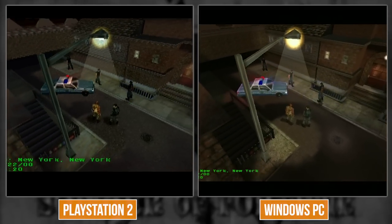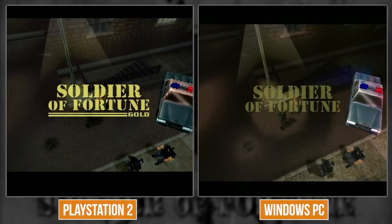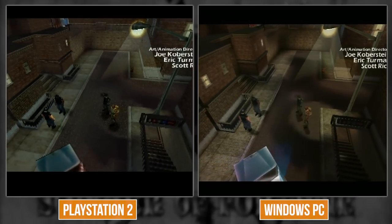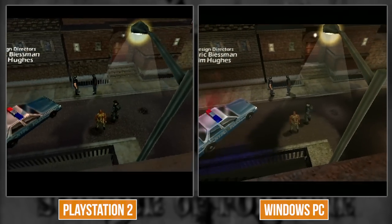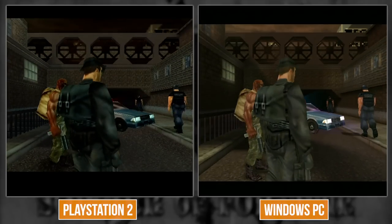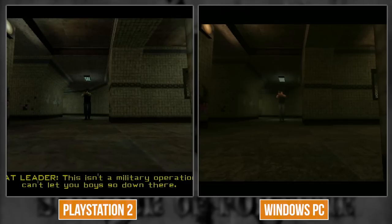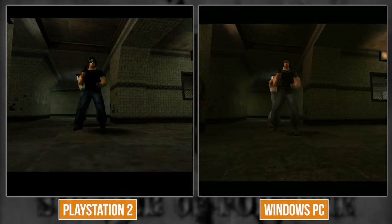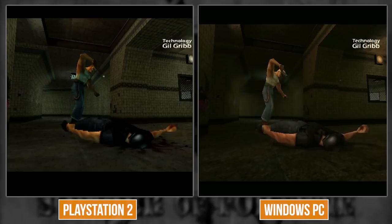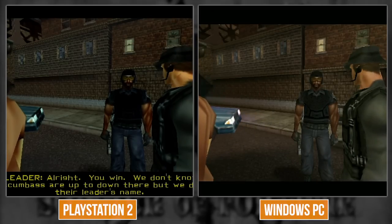It does not have mipmaps - PS2 doesn't have automatic mipmaps; if you want them you have to implement them yourself. The game looks super sharp as a result. The texture on the wall - I'm curious because it doesn't look like what the Dreamcast was doing and some stuff looks different from PC too. There aren't many Quake 2 engine games on PS2 and the engine wasn't designed for it.